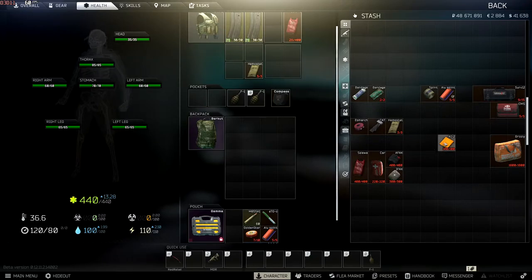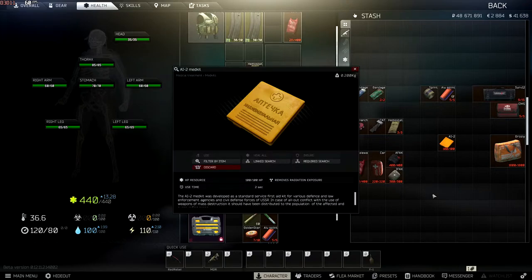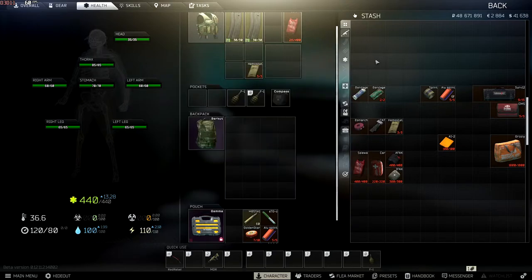We're going to start with the most basic healing item, known as the cheese block, but the proper name is the AI-2 medkit. This has 100 durability and all it's going to do is restore HP — it's not going to stop any bleeds or anything like that. If you got shot down to 50 out of 85 on your thorax, you use this and it'll heal you back up to full HP. That's literally all it does.